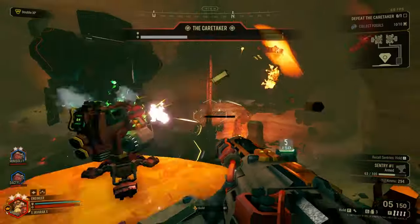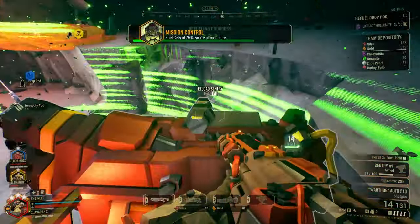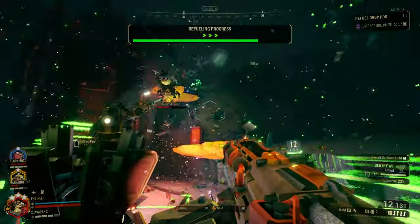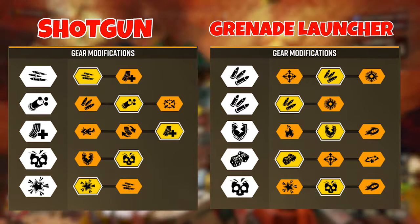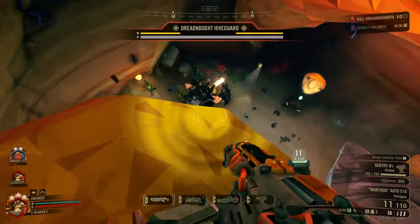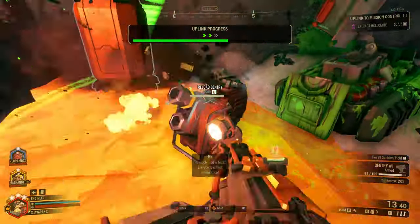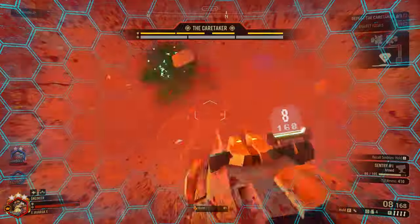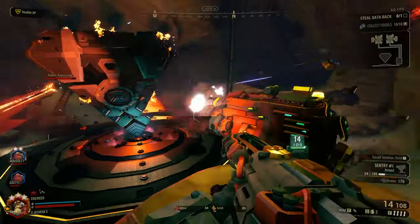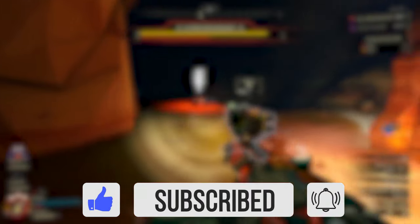Giving my final thoughts on this build — if you are familiar with the green beard build I did a while back for the engineer focusing on a new player friendly build, this almost feels like an evolution or an upgrade to that. It uses the same basic setup and loadout but with a lot more advanced pieces added into the mix. It is a very easy build to get the hang of and will make your engineer play that much better. It covers a lot of bases, very useful in almost any situation from swarm control to boss elimination. Essentially, this is the ultimate engineer build because it takes everything the Engineer does well and multiplies it a thousand times over. I hope you guys enjoyed this video and are excited to see more build videos in the future. If you want to see more new player focused builds or more advanced ones covering more overclocks, or if there's any specific type of build you want to see me cover, let me know down in the comments. Thank you guys for watching and I'll see you in the next video.